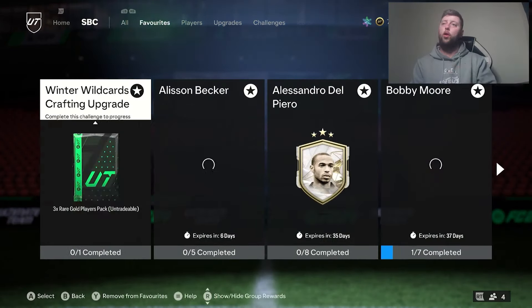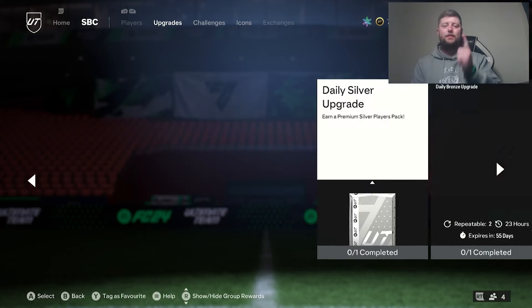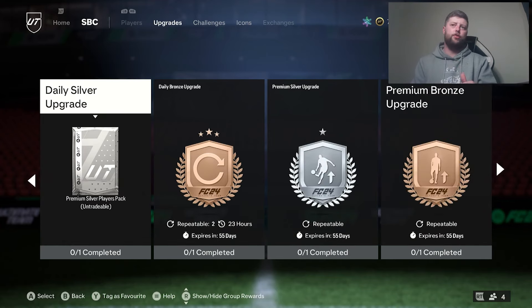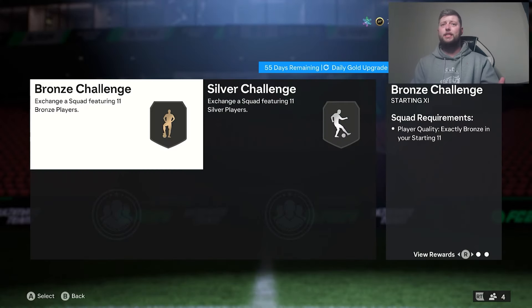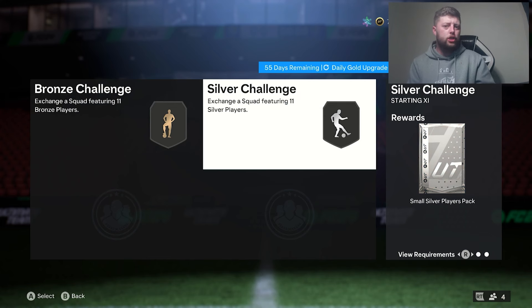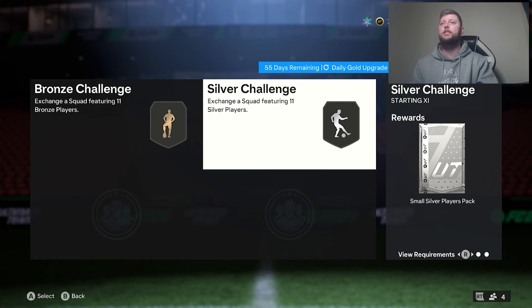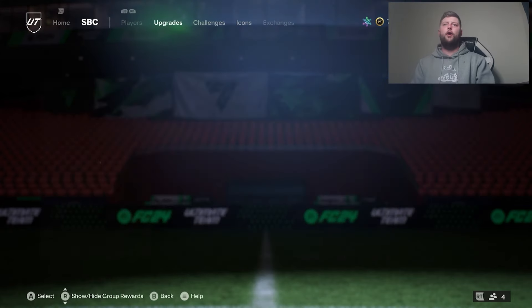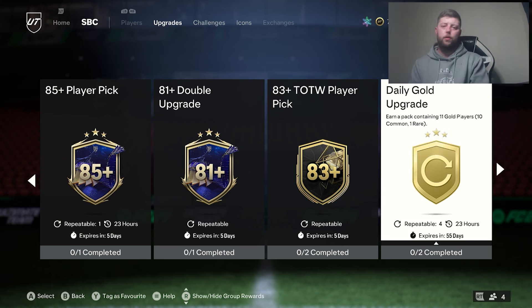For me, that is a big W for EA, let alone the exchange. First and foremost: daily login, daily golds, daily silver, daily bronze — get them out of the way straight away. They don't take much time. That's going to give you all the silver and bronzes you need for half of these. You do get a few players back as well — potentially some tradeable value. You could get bronze players that go into evolutions, or silvers that everybody wants and you can sell. From there you'll get 4 rare and 40 common every single day from just bronze and silvers.